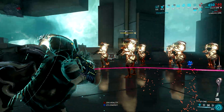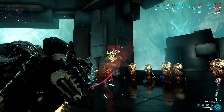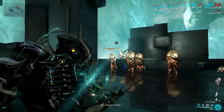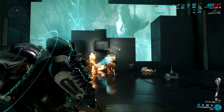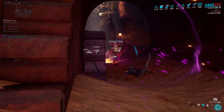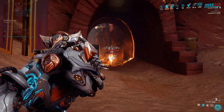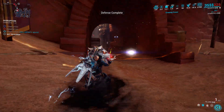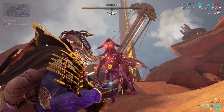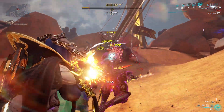The thing about this Incarnon shotgun is it can melt enemies in seconds, but time to kill would be a problem in endurance runs for Felarx. However, it's not popular for killing normal trash mobs — it is more of a boss killer or special unit killer. It can take down the hardest enemies in the game such as Acolytes, Eximus units, Demolyst units, and even Archons. Aside from the Kuva Hek, this Incarnon shotgun can one-shot the Archon if you have a primer gun and shoot the crystal of the Archon directly.